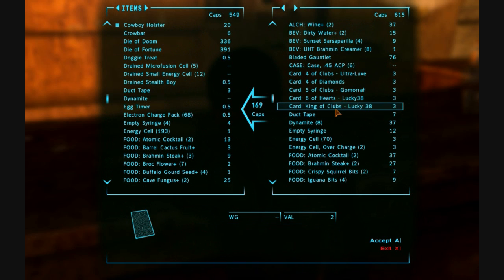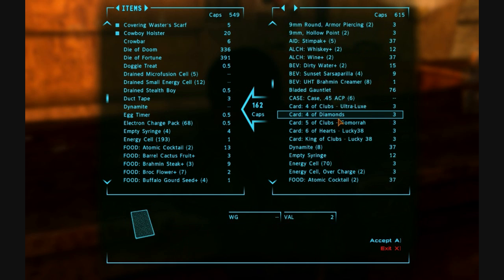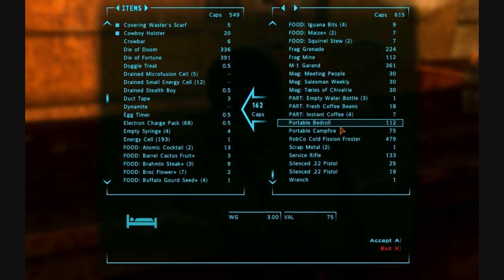Does he have anything we need? King of clubs — nope. Pick up that duct tape. Any other crafting supplies here? Fragmine. Oh, he has a portable bedroll and a portable campfire. And a Robco — Robco cold fission froster. We can put that in a container and our food won't spoil.